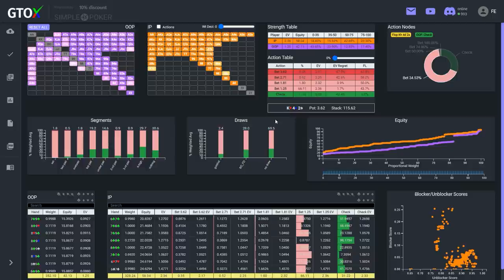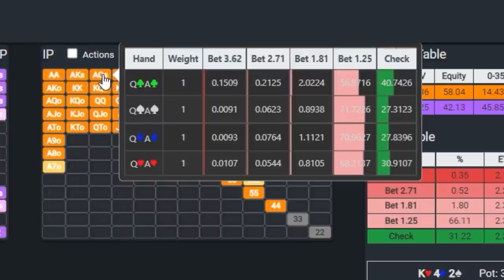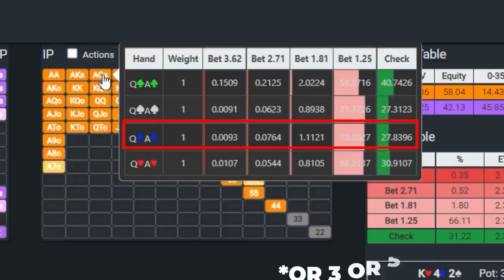If Brad wanted to c-bet his entire range, the maximum amount he would lose compared to the GTO solution is only 1.7% of the pot, or around 0.006 big blinds. And as Brad alluded to, even if villain doesn't fold, Brad has many outs — both the backdoor flush and straight draws — so even if he doesn't hit an ace or queen, he can still pick up equity with any diamond, jack, or 10.